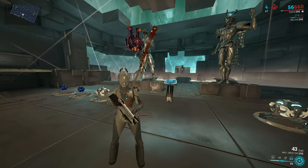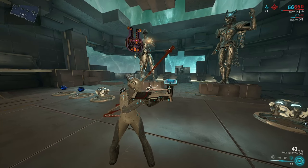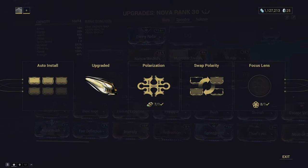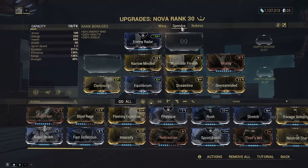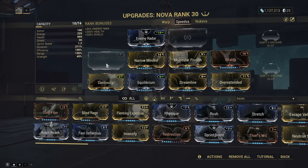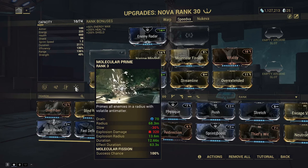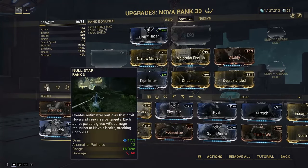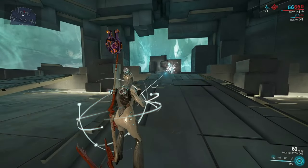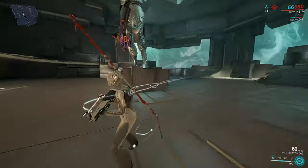For defense missions, SpeedVa gets enemies out of spawn quicker, and the damage vulnerability plus blast explosions let you kill them faster — ending rounds sooner. For the Nova SpeedVa build, you'll need to put one Naramon polarity forma on the dash slot and an Orokin Catalyst. You put on Overextended for negative ability strength, which speeds up enemies by 30%, and then mod for duration since that increases the radius of the ultimate — duration dictates how far the wave travels. On her first ability, duration also dictates how many particles she generates, which give 5% damage resistance.